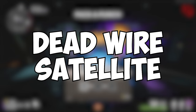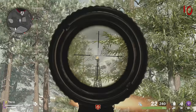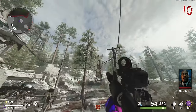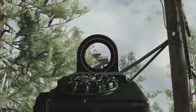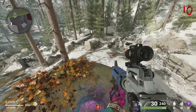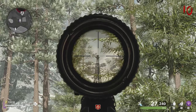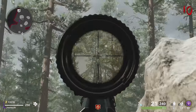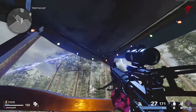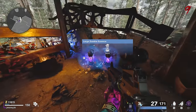Our next egg is the Deadwire Satellite. First, you want to pick up Deadwire, obviously, and look out for a few satellite towers around the map. The first one is located in spawn — just shoot it until it faces knocked, and you'll know you did it right when a little blue light goes off underneath it. The next one is near the Crash Site; I recommend using a weapon with a scope because it is far away. And the last one is over near Pond. Once they're all facing the right direction, they'll send electricity over to the antenna on top of Penthouse and drop you 1,500 points.